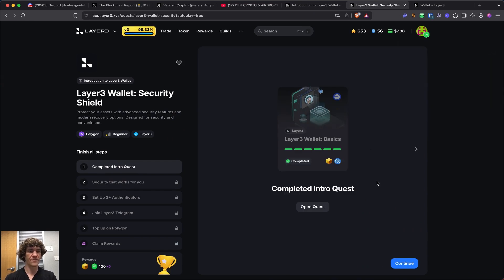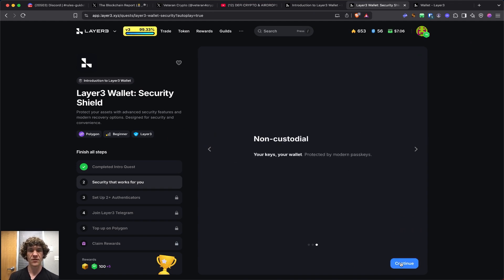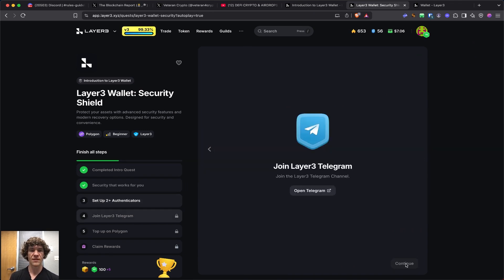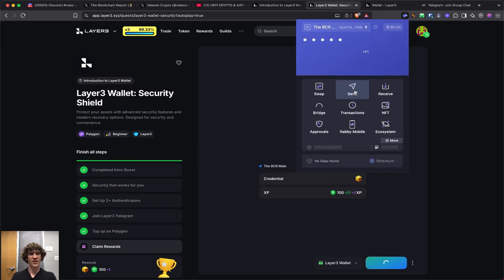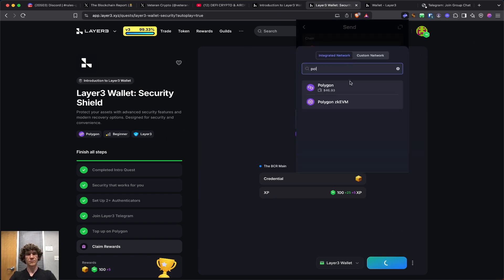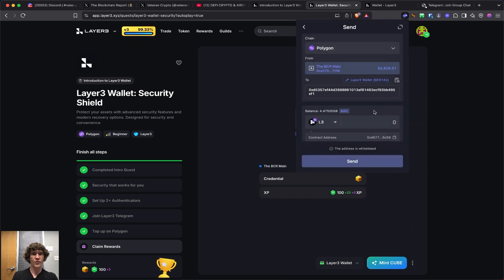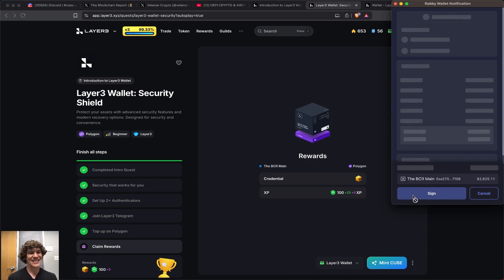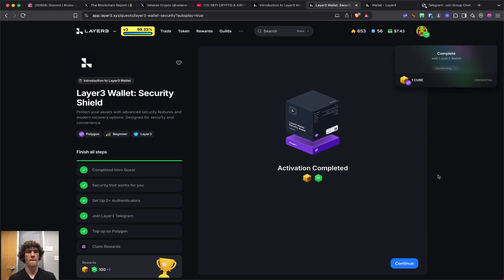Security shield. The Layer 3 wallet uses a flexible authentication system with multiple ways to approve transactions while maintaining strong security. Passkeys and multi-factor authentication protect you from phishing and single points of failure. Programmable security rules protect your assets — your key is your wallet. Join the Telegrams and transfer any amount of tokens on Polygon. Sending my L3 tokens over to my Layer 3 wallet on Polygon. Minting this cube.